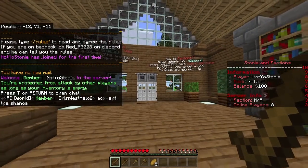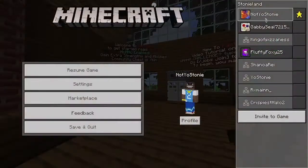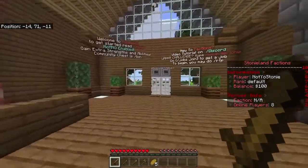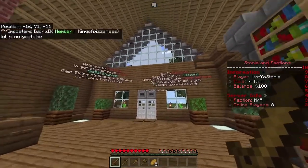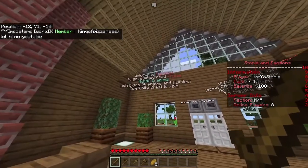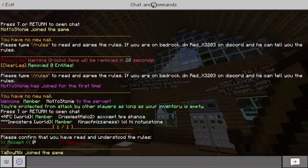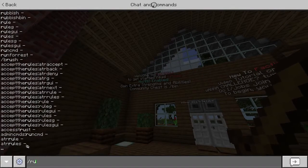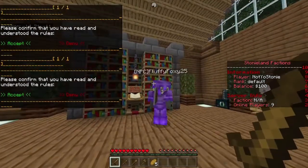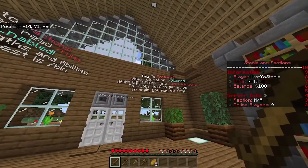Factions is the newest feature of Stonyland. It's a brand new server within the Stonyland IP, and it's been the most popular — we've had a lot of people log on and play. Right now there are eight players on. When you first get in, you'll see this spawn. Read the things up here: 'Welcome to Factions — to get started, read rules.' Type 'rules' into your chat, check them out, and accept that you've read them.